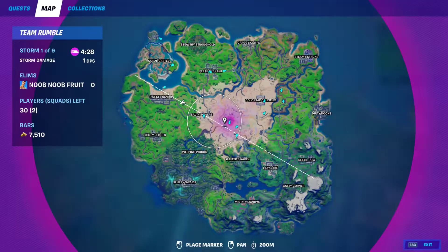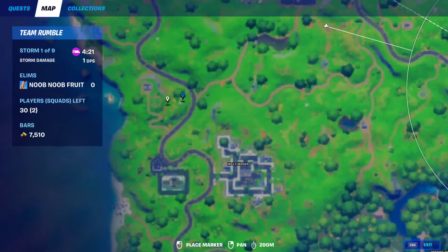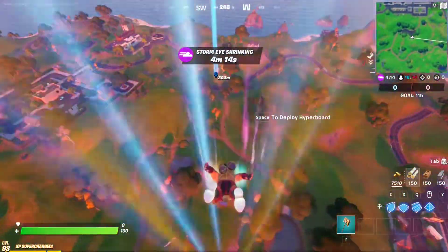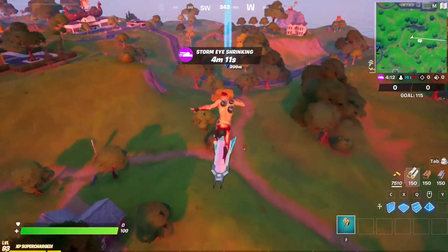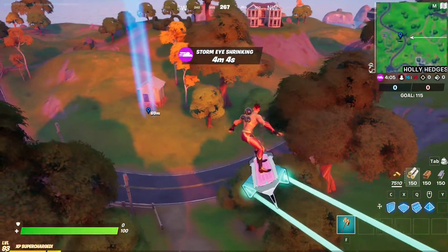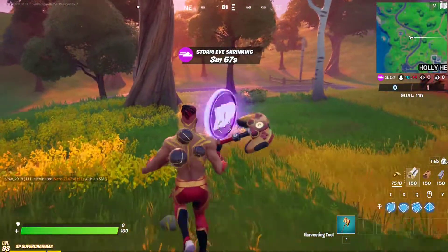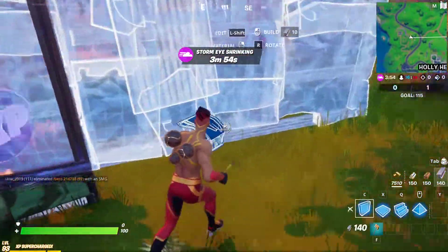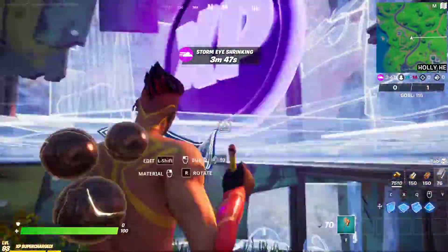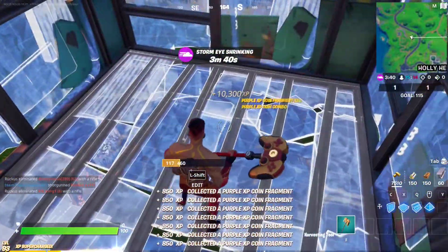Hey guys, so for the first purple XP coin of week 9, it's gonna be right here, right in front of this little house over here, right next to Holly Hedges. So make your way over there. Don't forget to get some mats to build around the XP coin so you can catch the mini XP coins that pop out. Here it is, next to this shack right here. Nice, next coin.